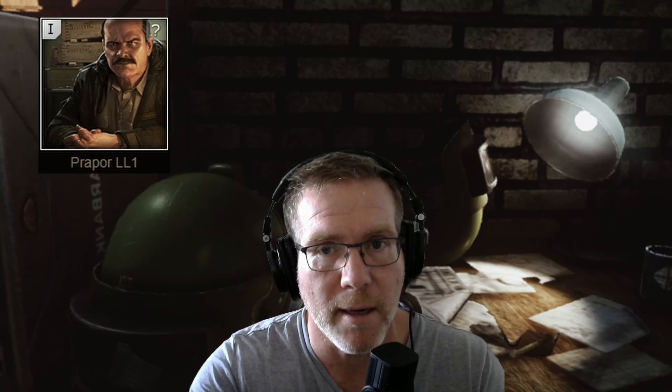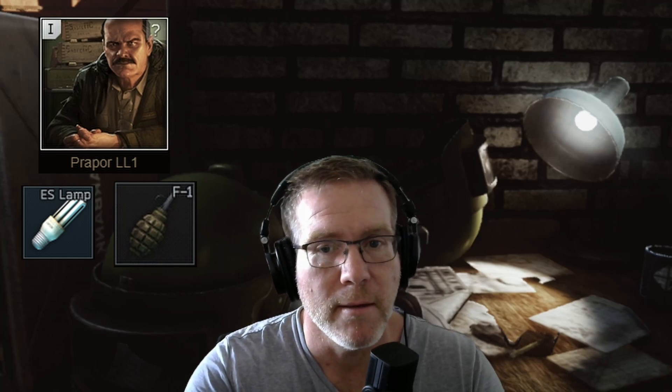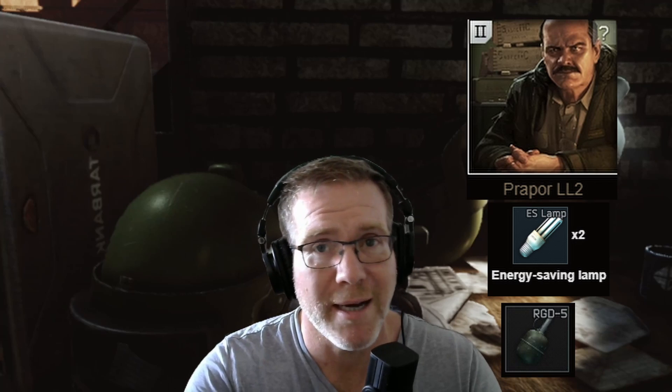You can head over to Prapor level 1 and trade one of these for the F1 hand grenade. When you get to level 2, you can trade two of them for the RGD5.